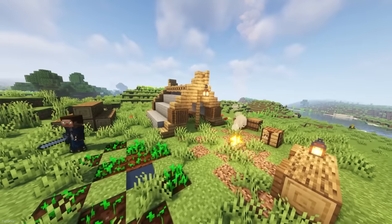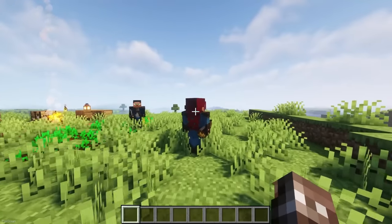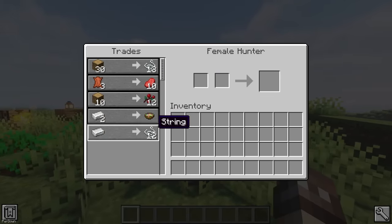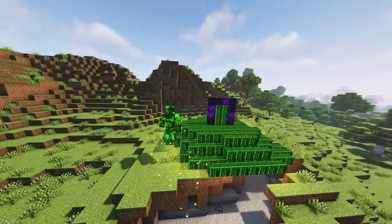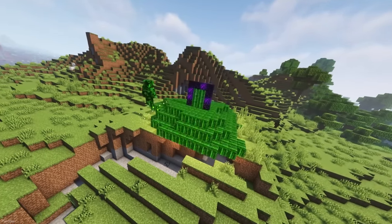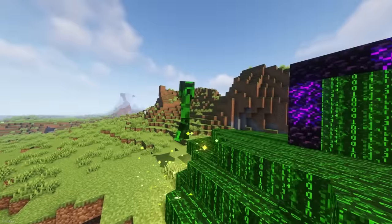FRV implements lots of changes like structures, with the first being the Campsite. Here you might find Hunters who can be traded with for items like food and leather. They even have some voice lines and breathing effects. At the Corruption, you'll find a boss surrounded by blocks which look like they're from the Matrix, and if you kill it, you'll receive Netherite Ingots and a Totem of Undying.